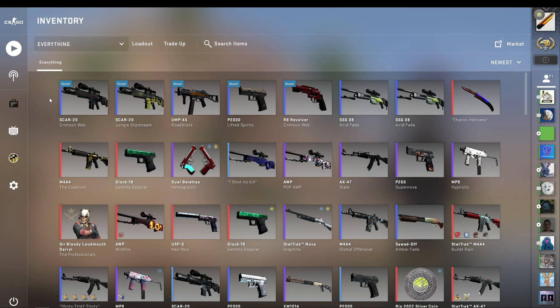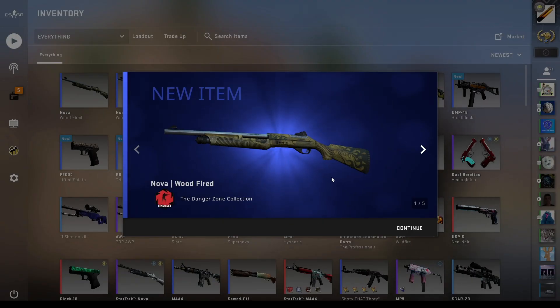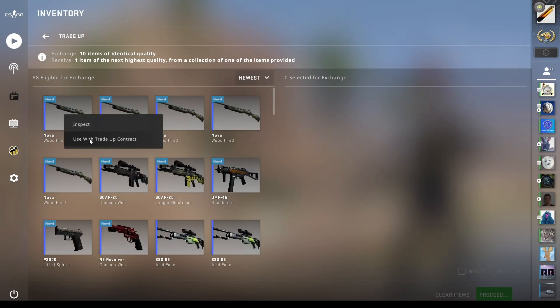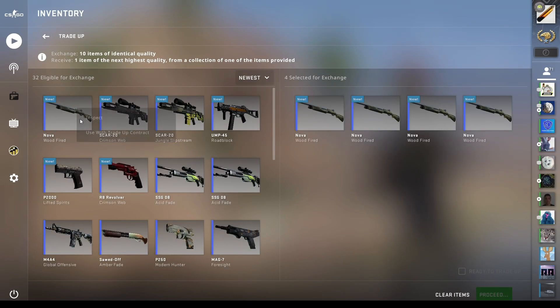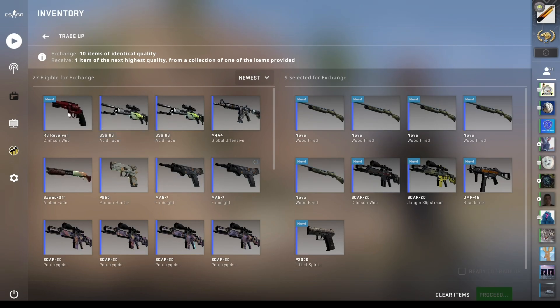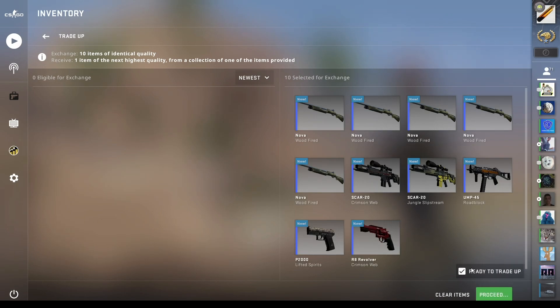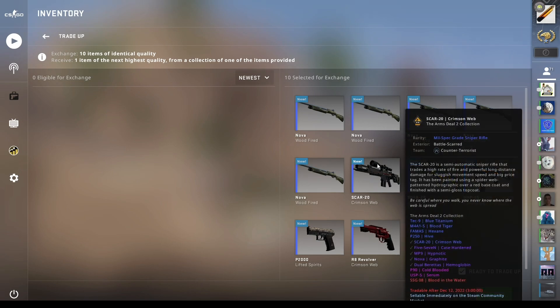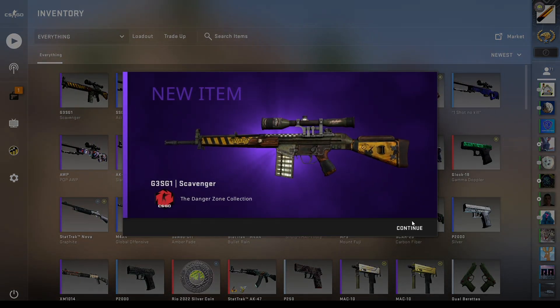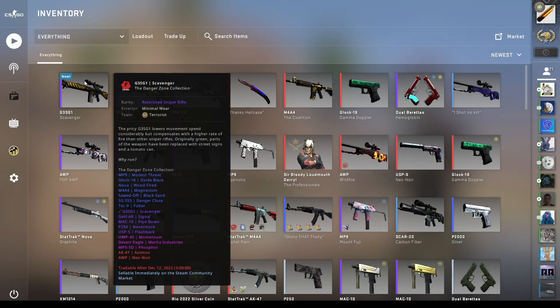Let me get five more random mil-specs and we'll do the trade-up. Well, here we are — I bought five Nova Woodfireds. We don't really want anything except for the Arms Deal 2 from this Crimson Web, so anything else would be kind of sad. Let's just rip the Band-Aid off — it's less than 10%, there's no way we're getting it. Yep, there we go: The Scavenger. I hope you guys enjoyed it.